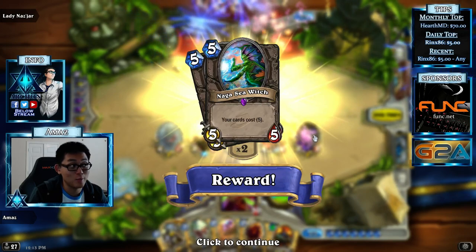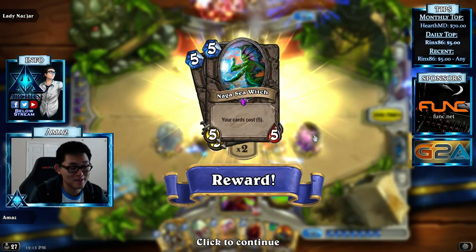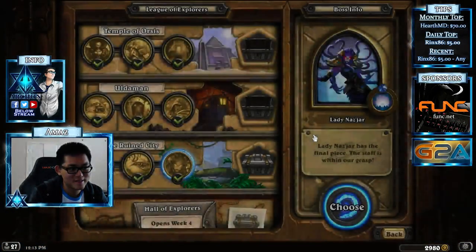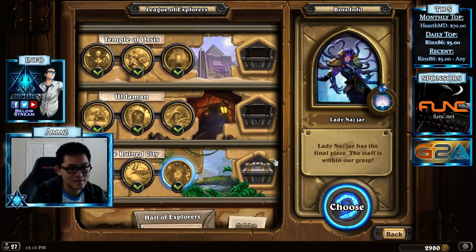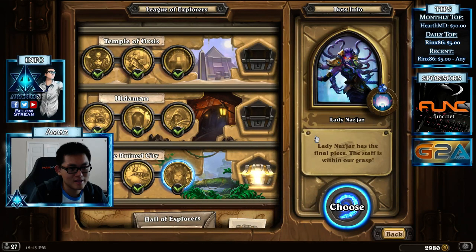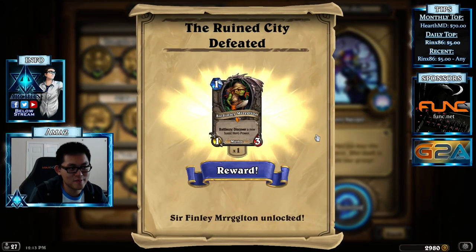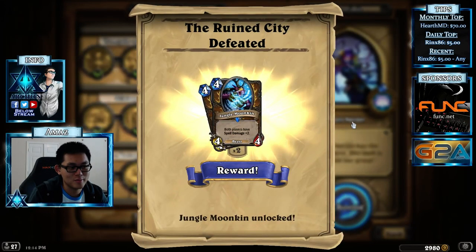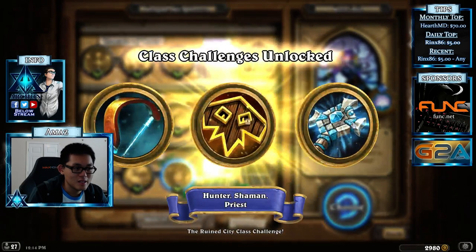Too bad it takes like one whole way to walk from here to there. Clicky clicky. Sir Finley Murgleton has just joined a party. What the heck is this card? Alright.